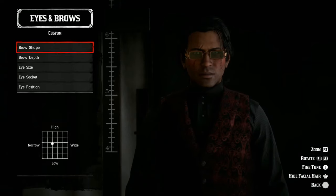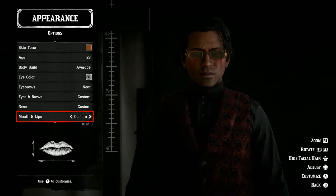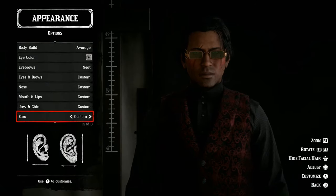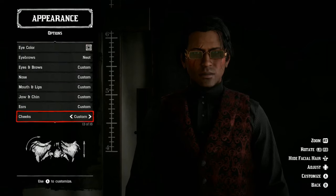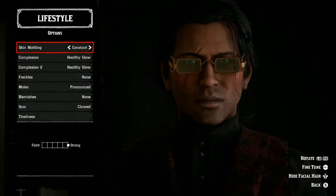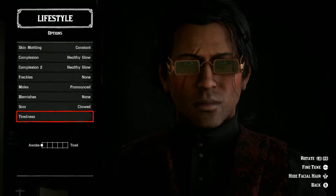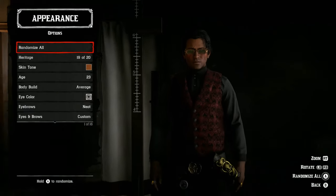When you first create your character, make sure you pick the sex you want, because even if you do decide to change your character's appearance later, you will not be able to change the sex of your character. Take your time with them — the last thing you want is to create an ugly character. A lot of us did this in the beta, thinking we'd be able to come back and make a character later. Take your time creating your character. You won't regret it.